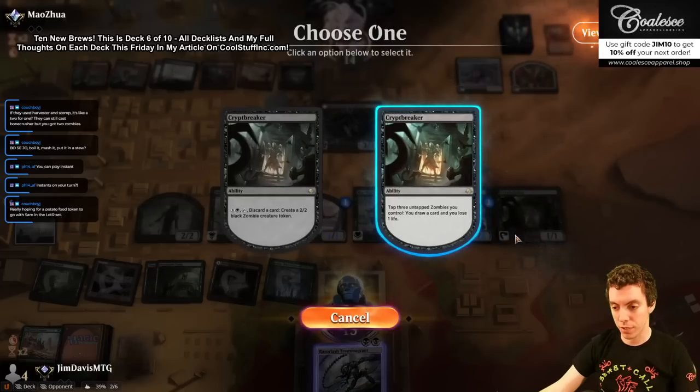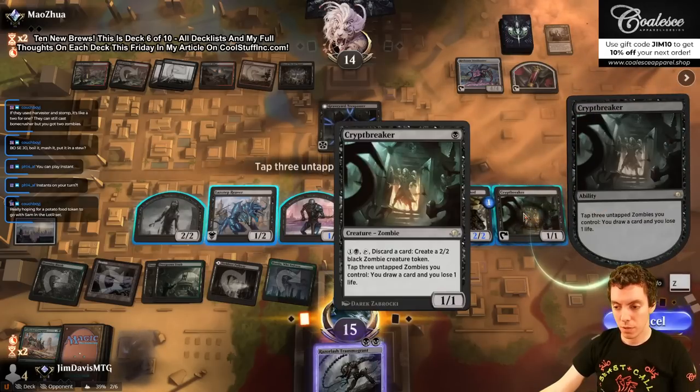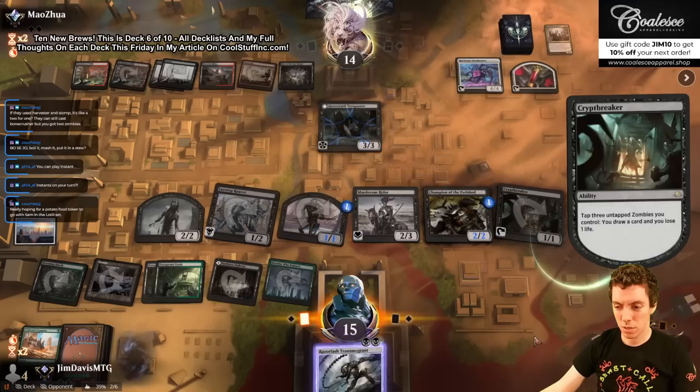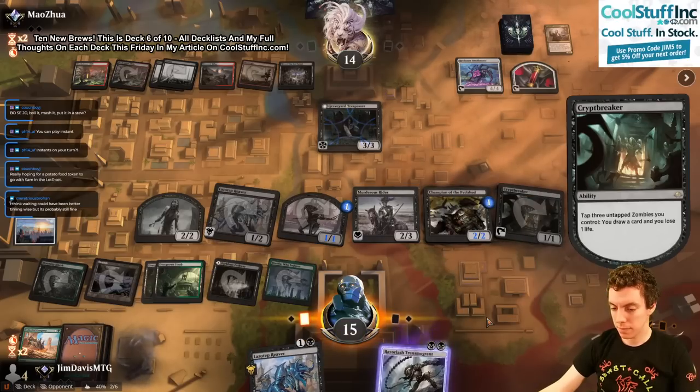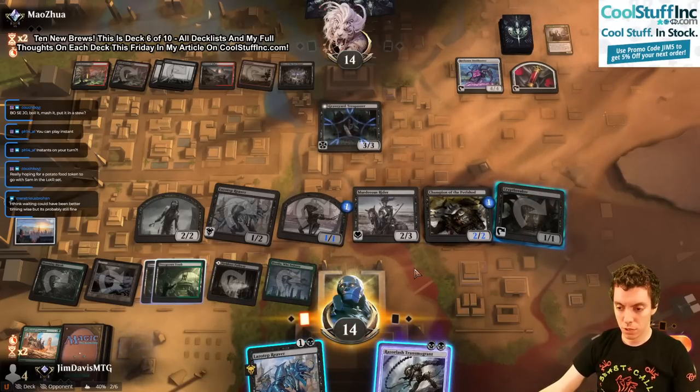We have two card draws, a Razorlash coming back. Don't want to draw a card first actually. Let's go: one, two, three, draw — one, two, three, four, five, six zombie man! Reaver, sure — say go. Bring this thing back, it's another thing to eat by this.